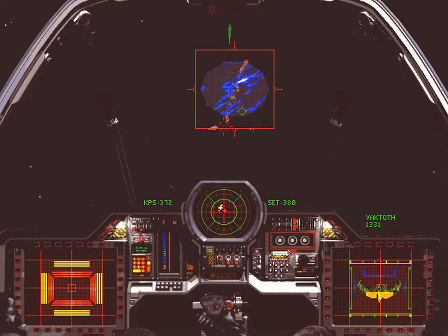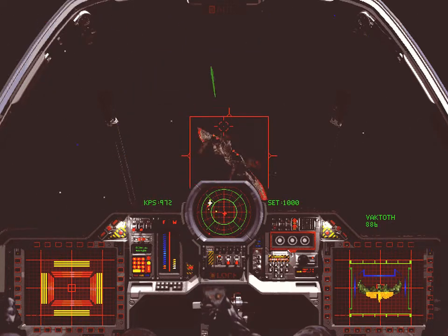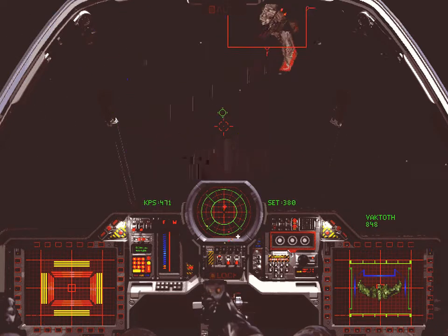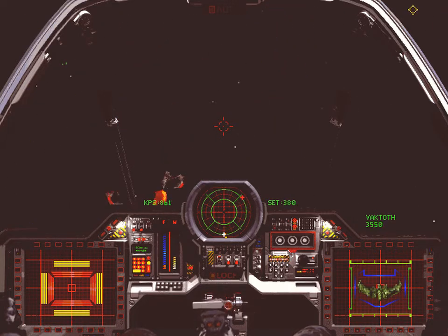On to the action, which thankfully I can see because this is not a particularly developed nebula. There are four Vactoths to fight, covering a destroyer and a transport. Maniac, after I released him — not that he would have waited very long if I hadn't — has gone for the destroyer and he'll be torpedoing that, which will take it out immediately.